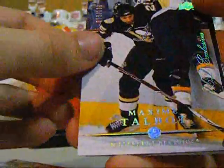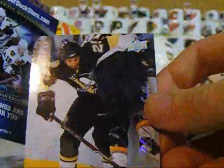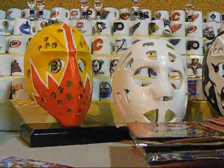Oh, here we go — it's a Max Talbot UD Exclusive, numbered 73 out of 100. So that's pretty cool. And an Oscar Mahler victory rookie. It seems that all the packs with just the regular victories don't seem to have the inserts in them, and all the ones with the victory rookie do.